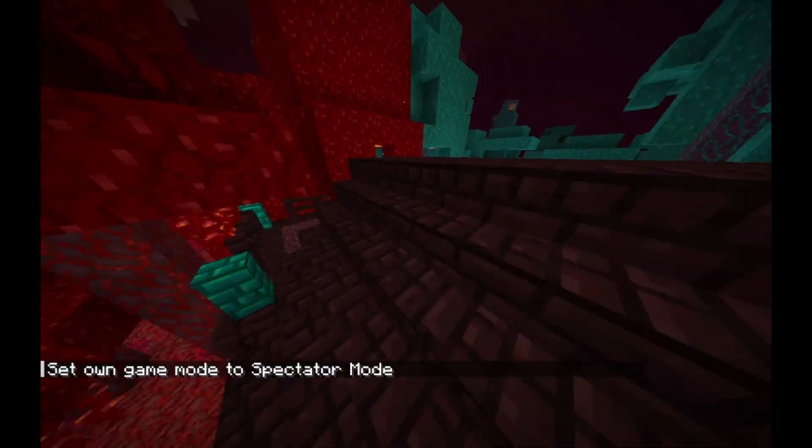Then there's Tempered Gold — I'm not sure how you obtain it, I don't think you can craft it by combining gold with something else. You probably find it in a structure. Some items can't be crafted normally and require Tempered Gold Ingots. There's also a Gold Chain, which I couldn't find a crafting recipe for.